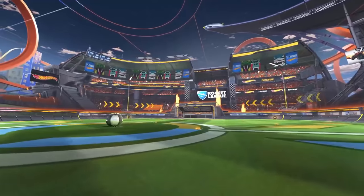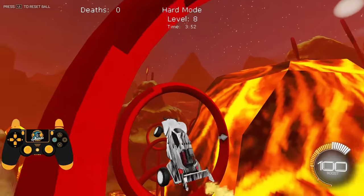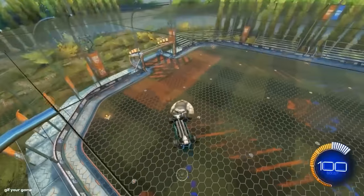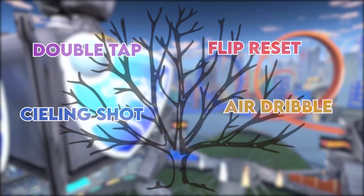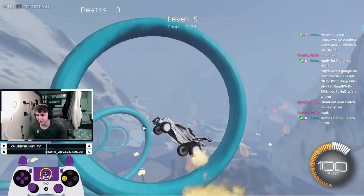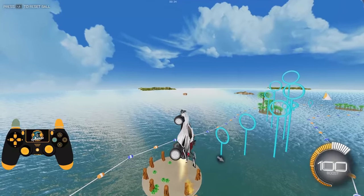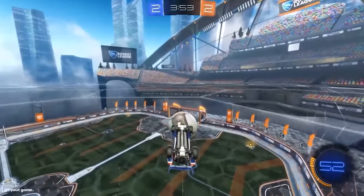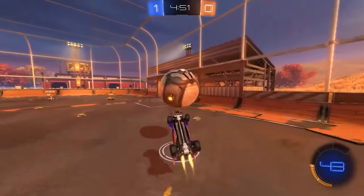I'm not just telling you this to plug my air roll videos. In all seriousness, understanding air roll is absolutely critical to freestyling. Each freestyle shot has some differences — ceiling shots need ceiling mechanics, double taps need ball reading, flip resets need reset mechanics — but at the end of the day, they all stem from the same root: aerial car control. If you understand the foundation, you know the air roll adjustments, you know how to move your car in midair, then all of these mechanics are going to come way easier. So the more aerial car control you have, the faster you're going to learn each of these shots. If you're having trouble, peep my aerial videos, train that stuff first, and then come back and try these tricks later.